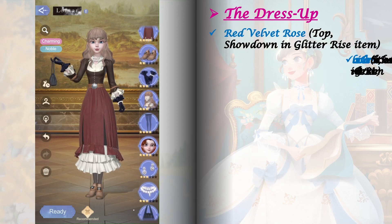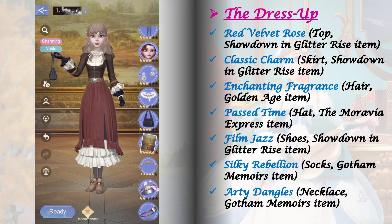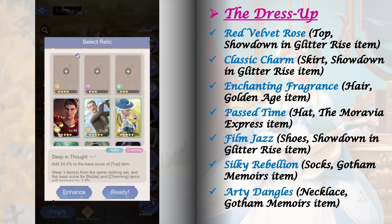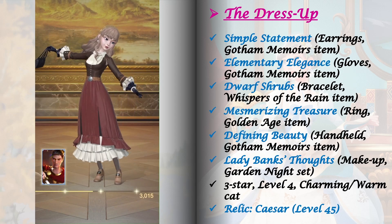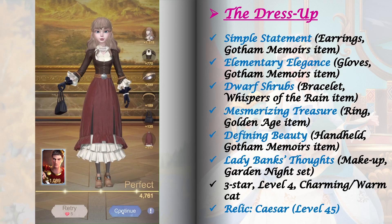For the dress up in stage 1-7, most items I'm using are from Showdown in Glitter Rice, but it's okay if you don't have these — just use whatever you have in your wardrobe with a matching tag. Remember that upgrading your fashion lab is very important in this game. For the relic, I'm using Caesar level 45.